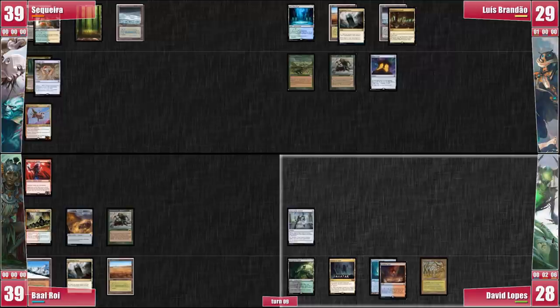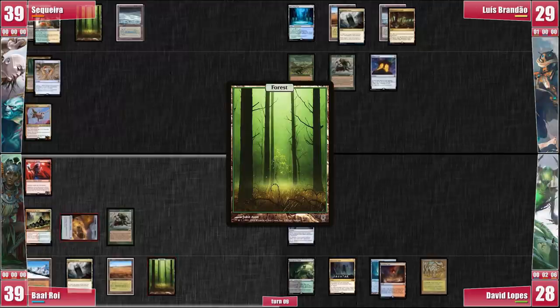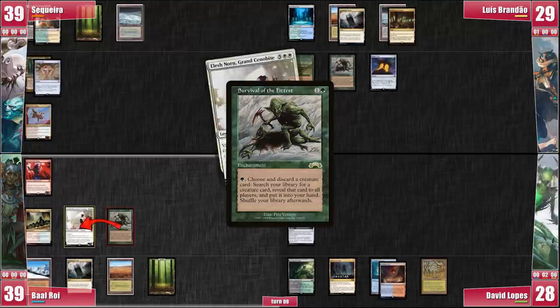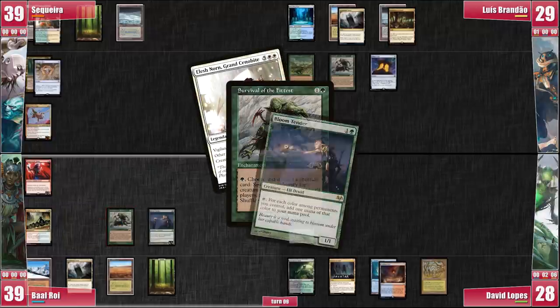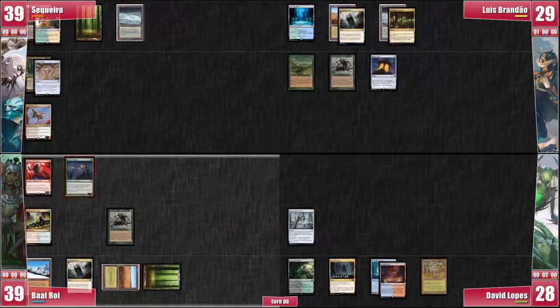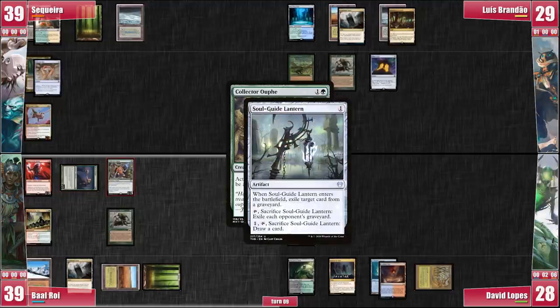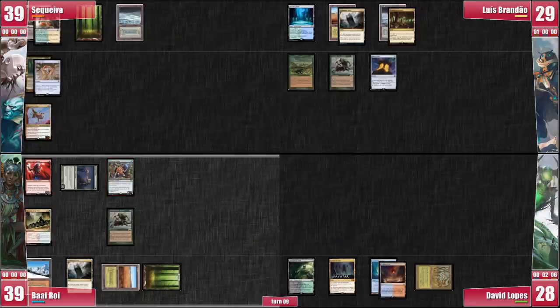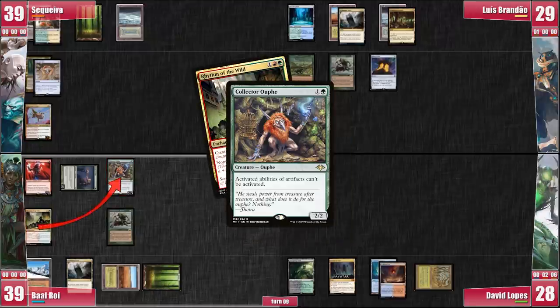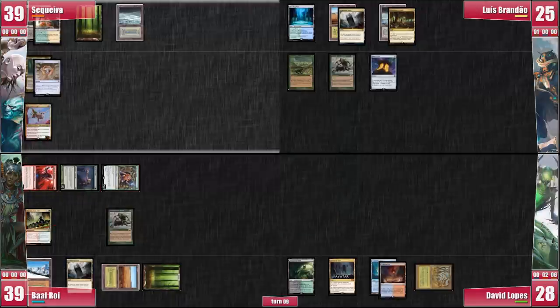Baal draws for turn and actually screams because he drew a basic land. He plays the Forest, sacrifices a treasure to activate Survival, discarding an Elesh Norn to get himself a Bloom Tender, which he casts immediately. He gives it haste thanks to Rhythm of the Wild and taps it right away, generating 2 mana to cast a Collector Oof. David decides to cash in his Lantern for a card and Oof resolves. It enters the battlefield and Baal gives it haste as well. He goes to combat and swings with Magus and Oof at Luis.